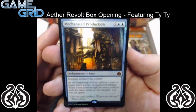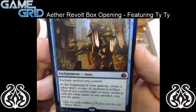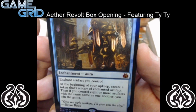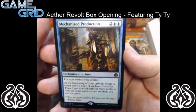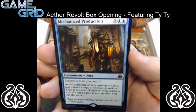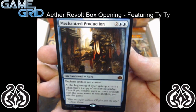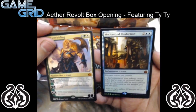And we have a Foil Mythic Rare: Mechanized Production. It is an enchantment aura — enchant artifact you control. At the beginning of your upkeep, create a token that's a copy of the enchanted artifact. Then, if you control 8 or more artifacts with the same name as one another, you win the game. This was a crazy pack! I actually think this card is really good in Limited — if you just play it on any artifact and have your opponent scrambling to destroy all of them, especially on a non-vehicle, because then it keeps making more and more of them. So that's pretty sweet — we got those two in one pack!